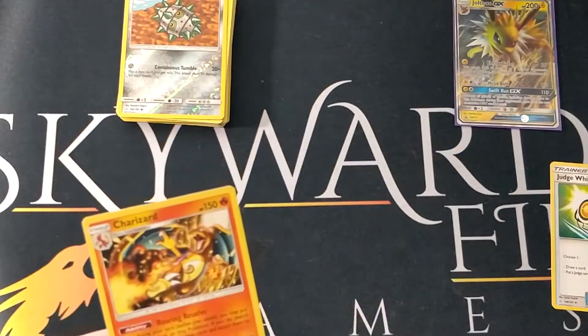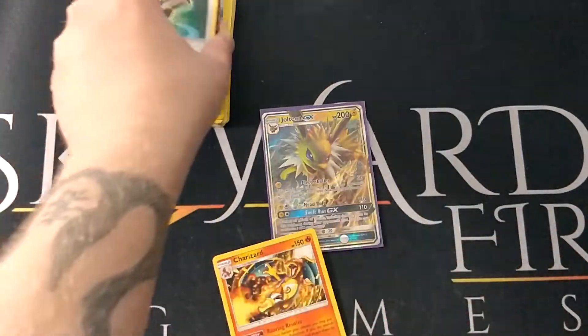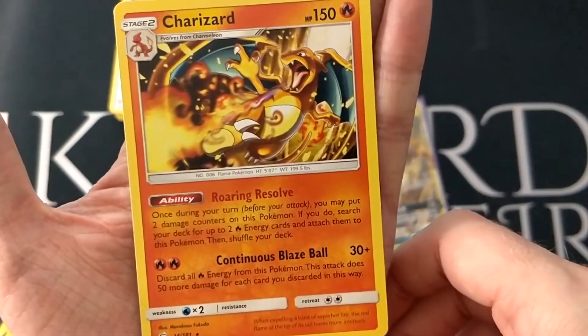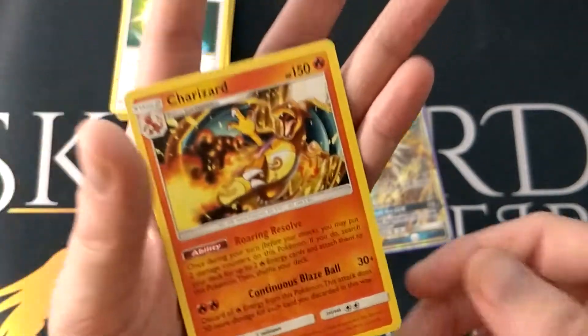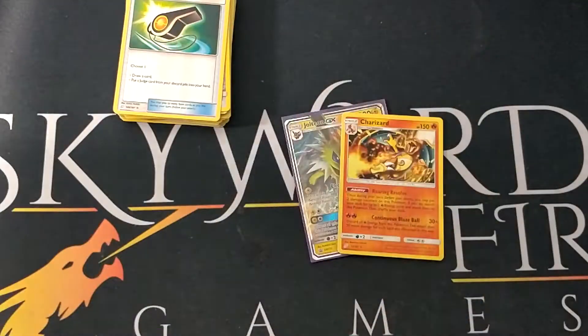Not exactly the best tin — just like the Vaporeon one. But we do get the awesome Jolteon GX which has a good bit of value to it at the moment. We also have the Charizard and the trainer card Judge Whistle. Beautiful little Sparky Boy, and the regular Charizard doing a Falcon Kick with a Flamethrower — so why not? I hope you've enjoyed these videos. I'll try and get another video up tomorrow — the Great Ball Poké Ball Tin. If you know my channel, I've done all the Poké Ball tins so far. I hope you enjoy your day, enjoy your Pokémon, enjoy your games. I've been The Zebra Guy — keep smiling, stay happy, and I'll see you in the next video.